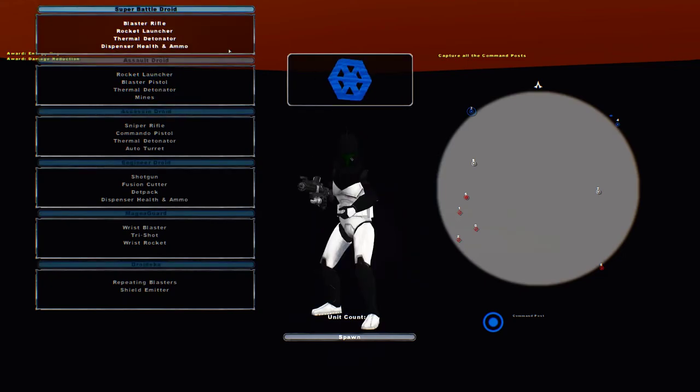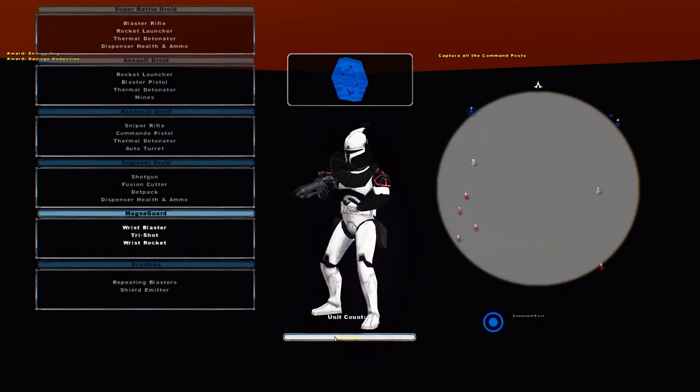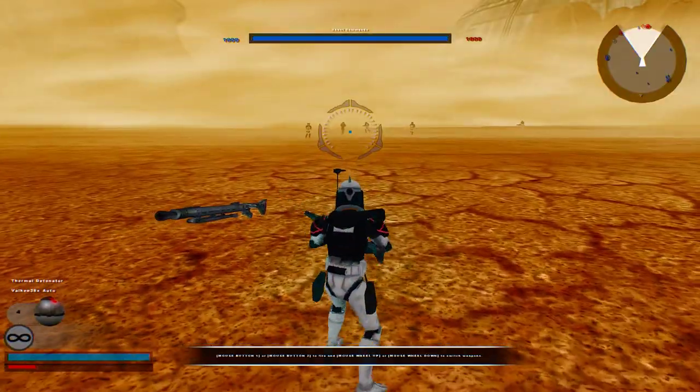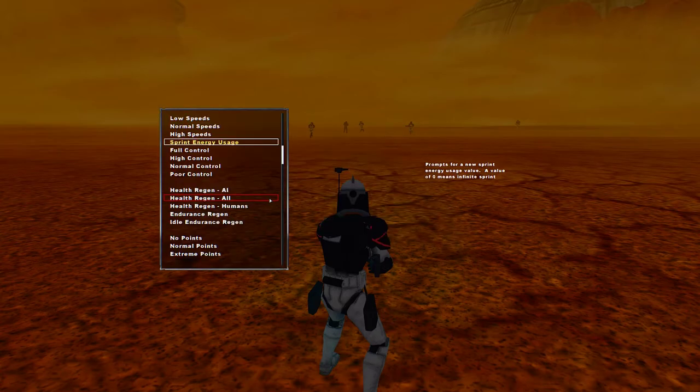I really wanted to get some interesting units in here. We're gonna use this unit because he's got a Vulcan 38X auto and it is extremely overpowered. I'm also gonna give myself Unlimited Sprint because this map is huge.